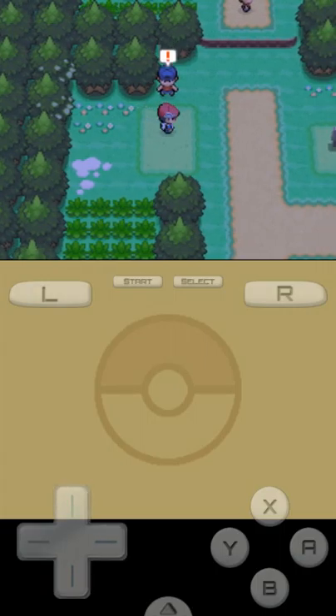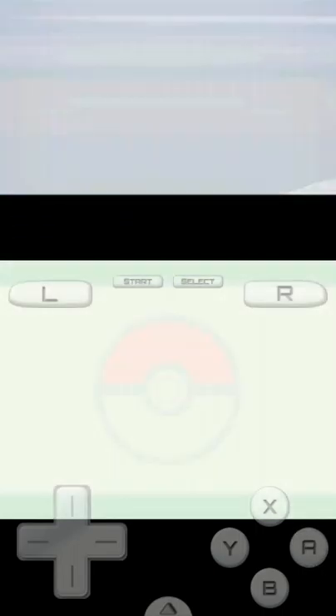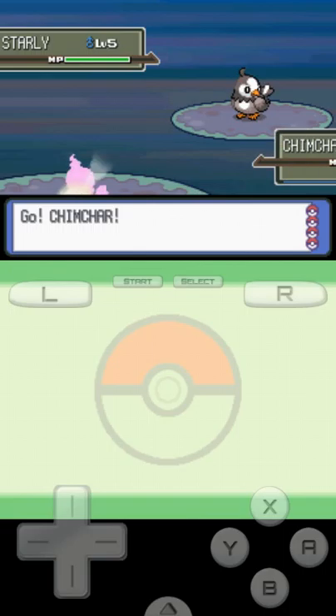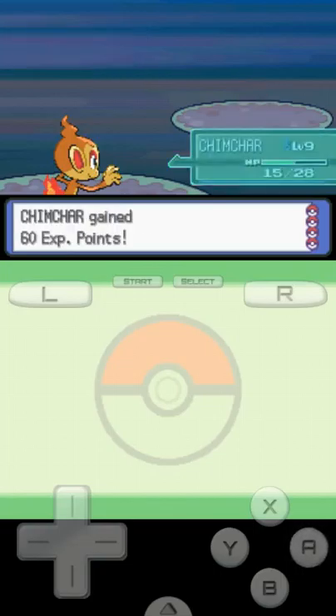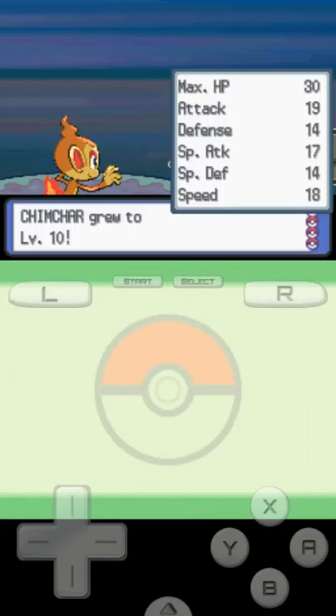Our first trainer battle of the game — Youngster Tristan says our eyes met so battle we must. He sends out a level five Starly. We use Ember since it's a STAB fire move, bringing Starly down to half HP. We take out Starly and Chimchar grows to level ten! Our stats have increased and our Attack is actually stronger than our Special Attack.